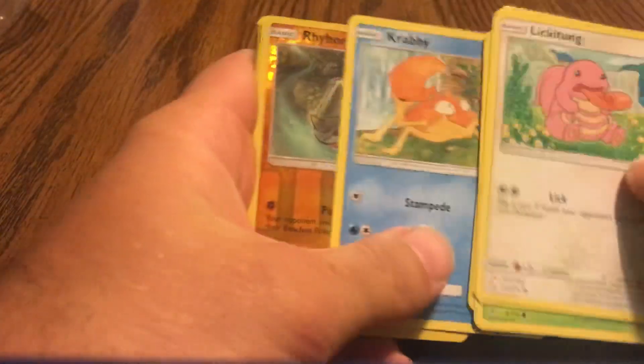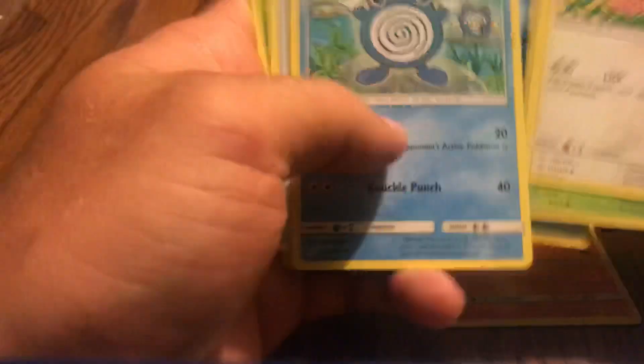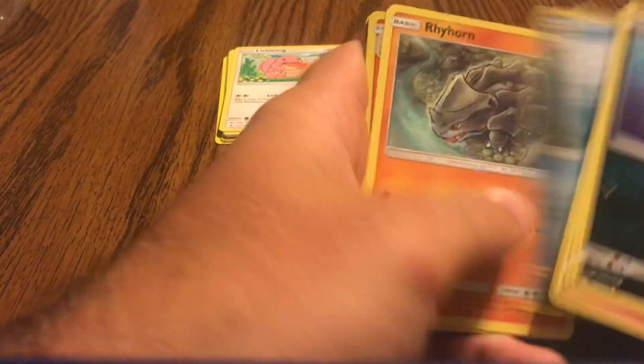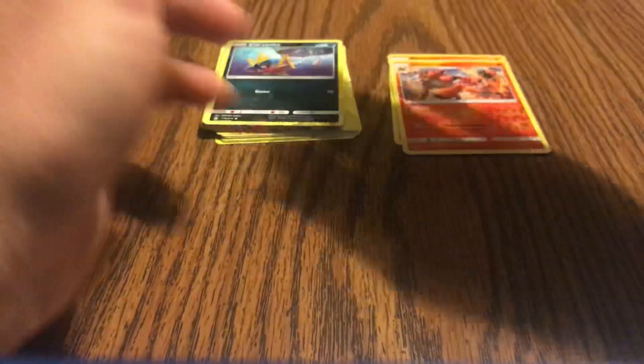I haven't really opened too many packs from this set yet, but from what it looks like, people aren't having very much luck with it. At least from what I've seen. Hopefully I'll have better luck. This one girl at a shop earlier had pretty good luck — she got a Reshiram hyper rare and the regular GX version of the tag team duo.